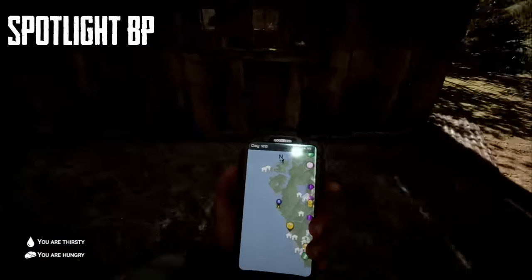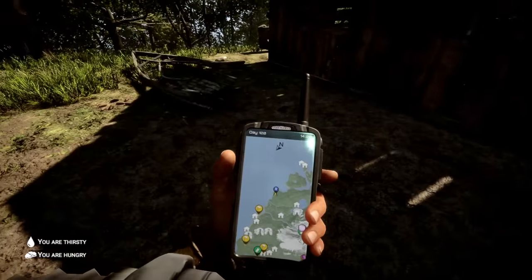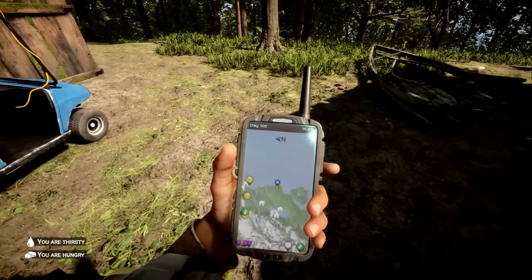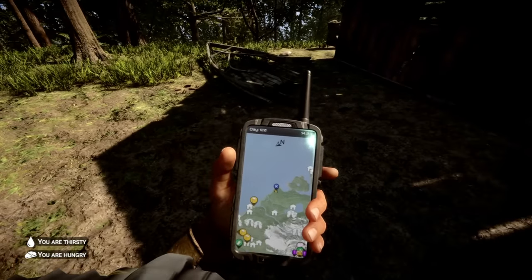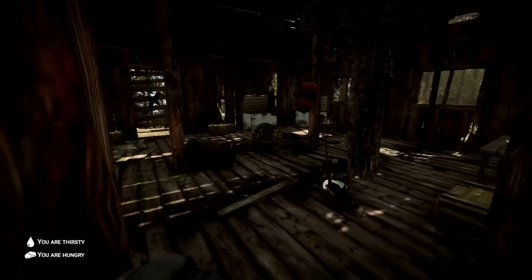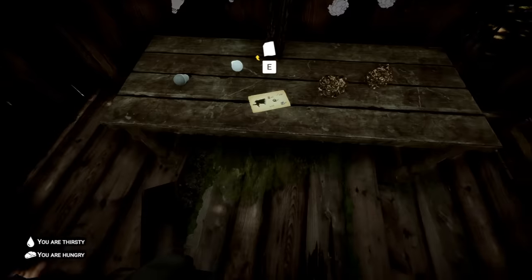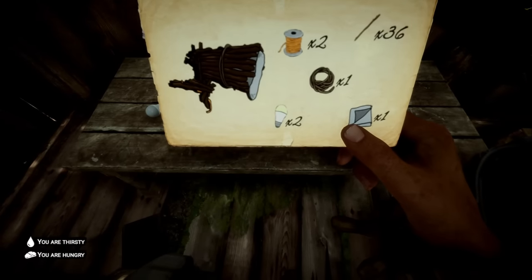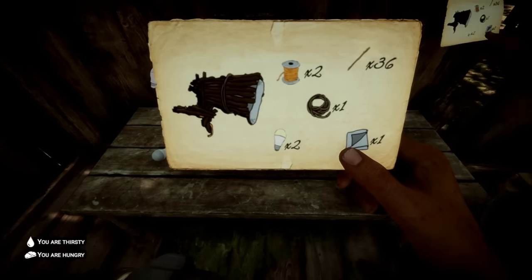The last blueprint you can find this update is on the west side of the island. You'll see the giant lake right there. Follow it west, and inside this middle building, on the table next to some sulfite and some light bulbs, you'll find the last blueprint — which looks like a light or a spotlight. Let's go make all these so you can see them.